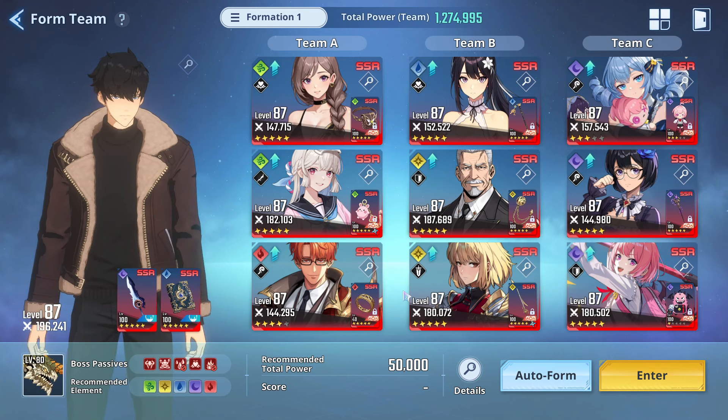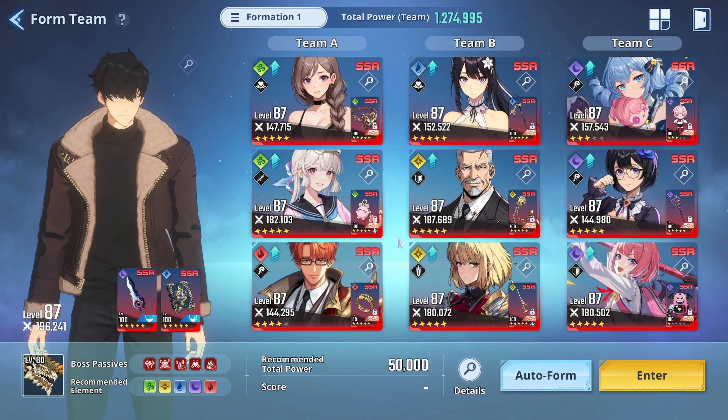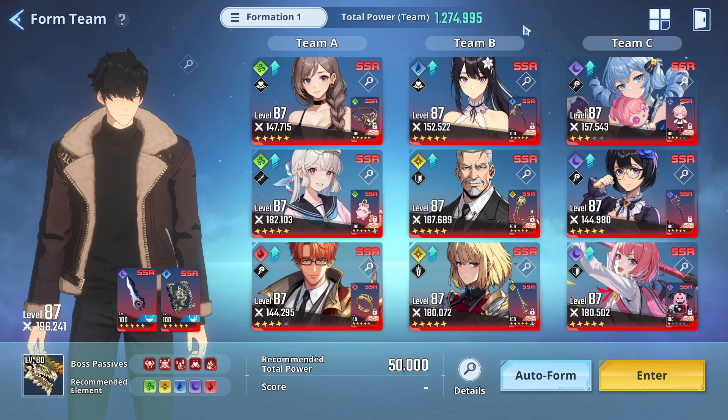Hey guys, what's up, Mouse here, and welcome to another guild boss video. This video is going to be a testing video focusing on Harper and Charlotte. We're going to compare the damage — we'll compare these two teams first, and then Team B and Team C will be hitting at the same time so we can check the damage. Right now Charlotte is still at A3.